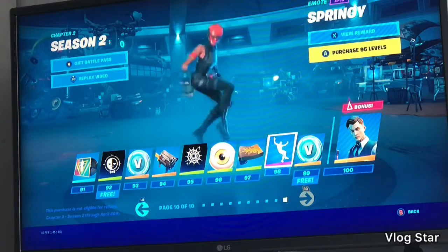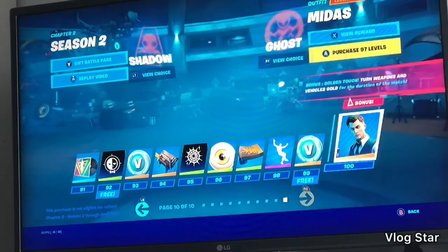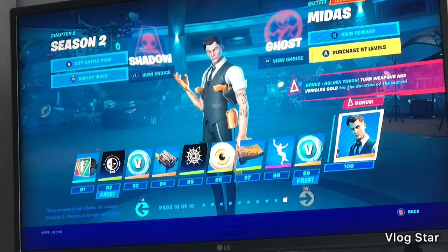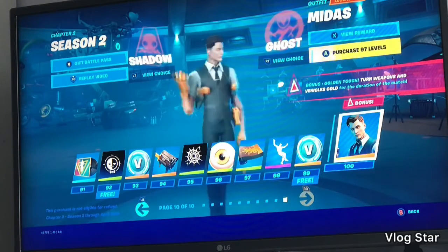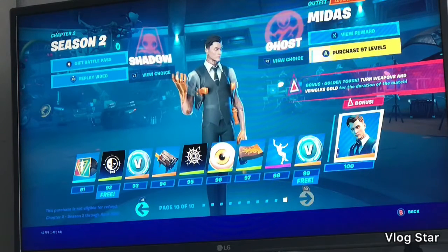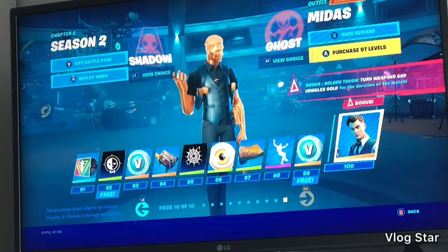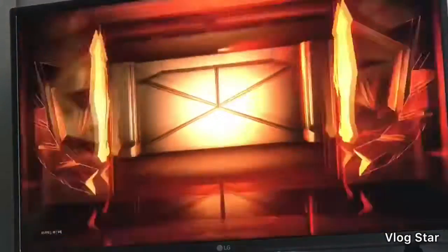It's a half decent emote. 100 V-bucks. And obviously Midas — the tier 100 skin. This is its normal variant. I think this is what they mean by everything he touches turns to gold. I've seen the videos about the whole Midas thing. This is better than the normal version, and that's better than any other version — I love it.